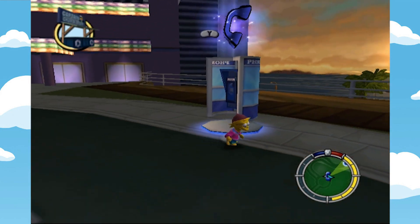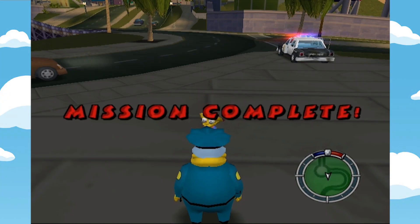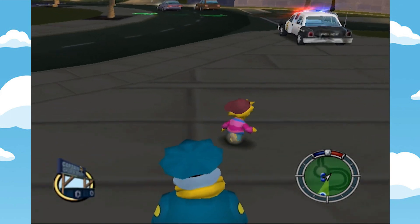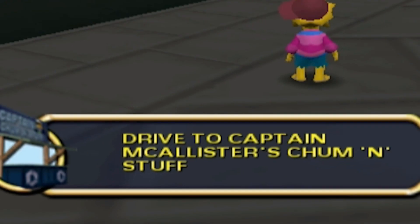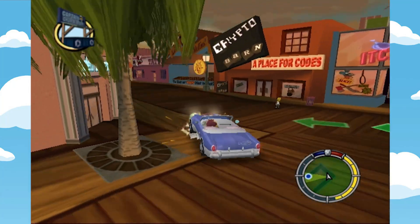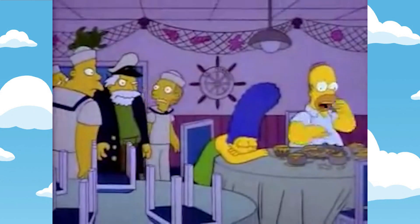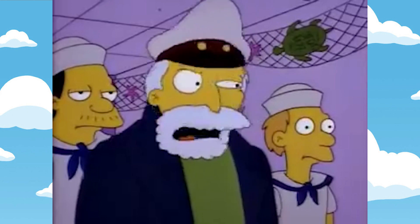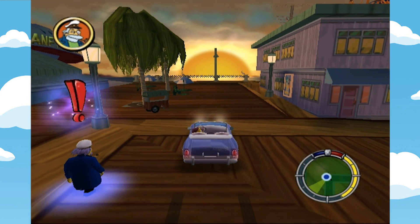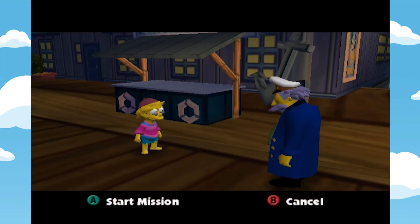If you're lacking a good car after having just completed America's scariest Wiggum chase, call up for a better one via a phone booth. Paying more attention to the mission objective, it's a little weird that the sea boat captain is named Captain McAllister. Why is he managing a food stand and not the Frying Dutchman? Maybe it went out of business. Let's talk to this salty old sea barnacle.